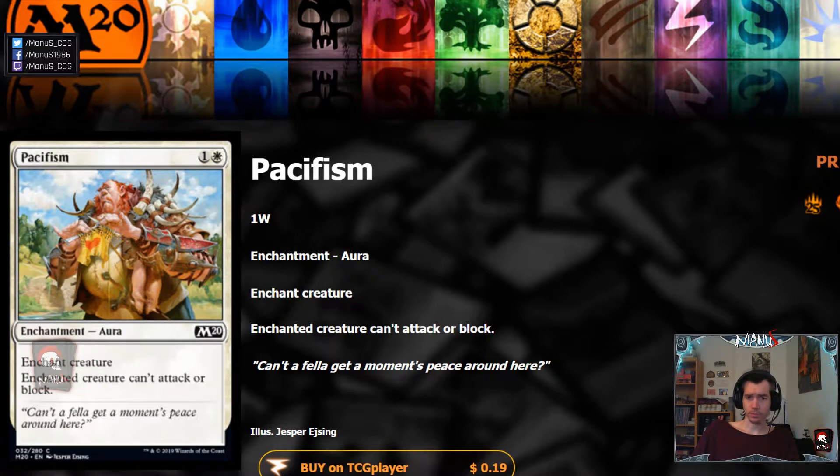Next we have Pacifism, another sort of throwback — in recent years we only got three-cost pacifisms usually because Pacifism was considered too good in limited. So we are back to good old Pacifism. I have to say the artwork is just hilarious: this brutal massive giant with pigs hanging and massive bones and human shields as bracers is sort of making a blanket with a heart on it to imply pacifism. It's a hilarious artwork with a very distinct drawing style by Jasper Eising — a pretty awesome looking card.